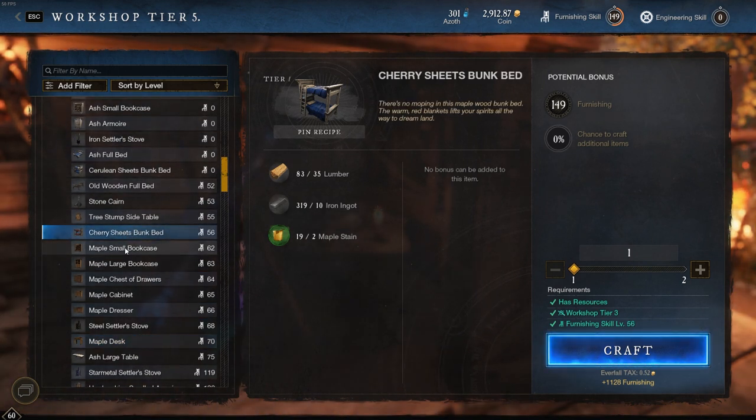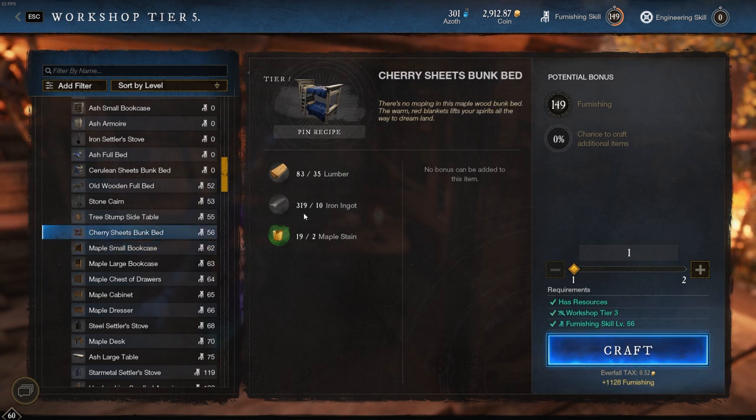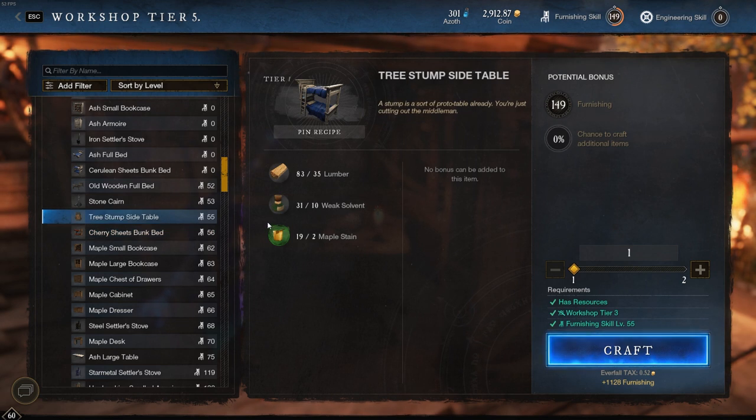From there, the second-to-best schematic once you've used the ash set to level up to 50 would be the cherry sheets bunk bed. You're getting 1,100 furnishing XP and look at the resources it takes — lumber, iron, and maple stain. If you compare to other schematics that give the same XP, like the maple small bookcase, that one requires steel, while cherry sheets only requires iron — same XP, cheaper materials. However, the first best recipe would be the tree stump side table. In the auction house it's called the stump stool schematic. It only takes lumber, weak solvent, and maple stain, gives you 1,128 furnishing XP, and doesn't take any iron or steel. This is huge.